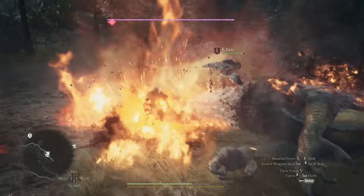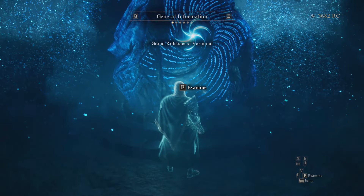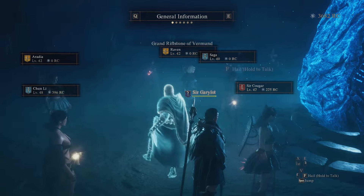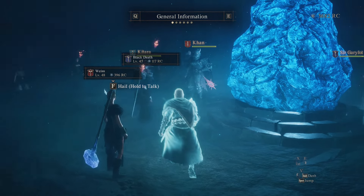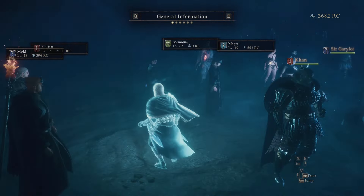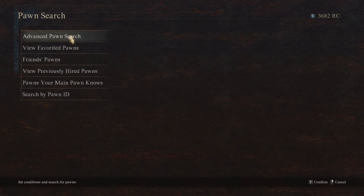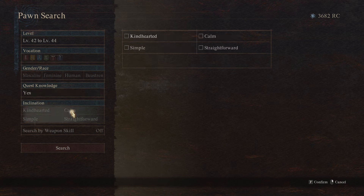Starting off with tip number one: you want to hire your pawns as soon as possible. As soon as you get out of the first part of the game, you'll go to your first camp, activate a riftstone, and that way you can get your main pawn. Then you can hire two other pawns to create your four-man party, which consists of you the Arisen, your main pawn, and two hired pawns.